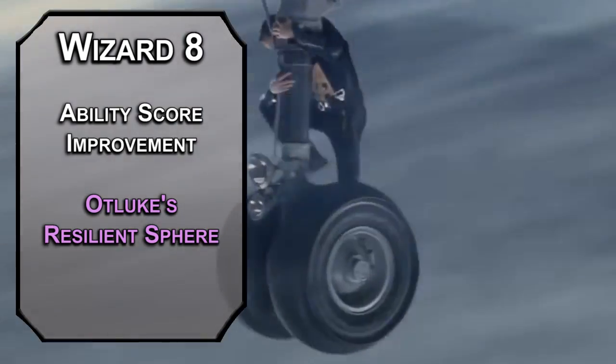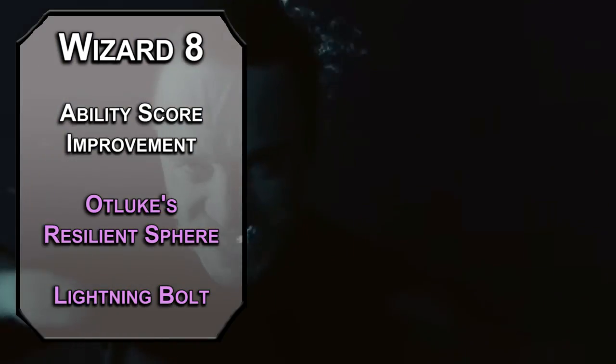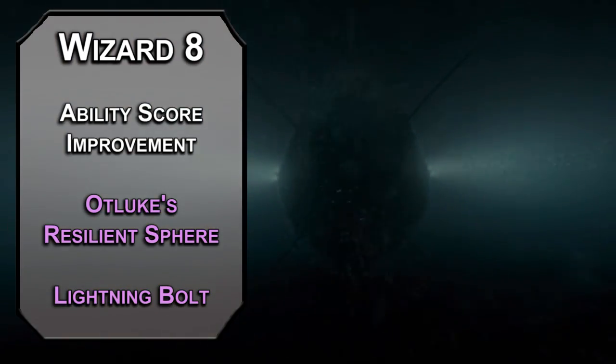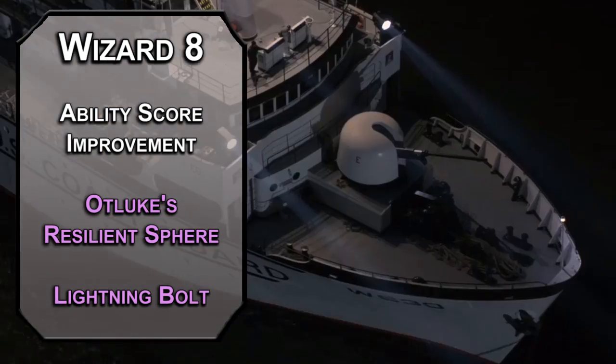From the 3rd level, Lightning Bolt forces a Dexterity saving throw on creatures in a 100-foot line, dealing 8d6 lightning damage to those that fail and half as much to those that succeed. As fun as creativity is, sometimes you just want to zap people.